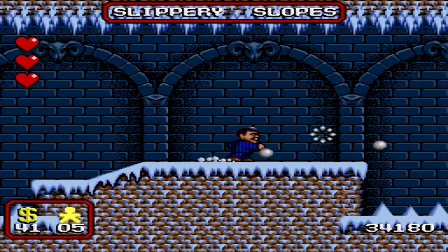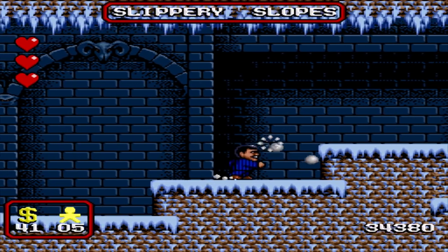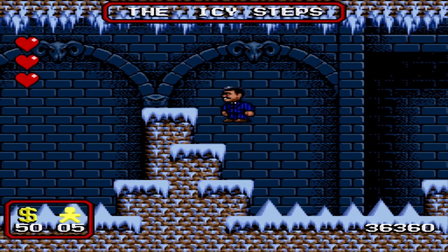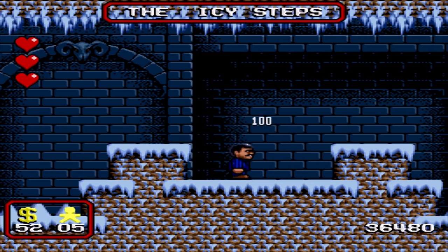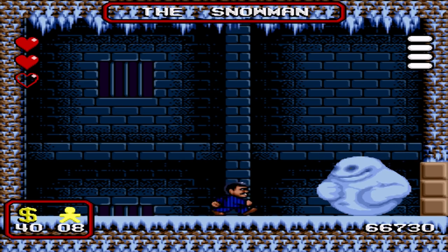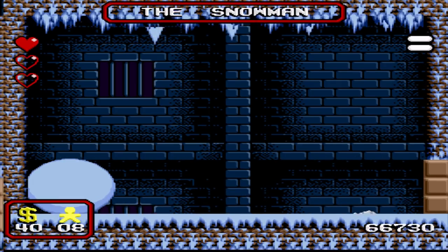So while the controls are slippery enough in most of the game, it's even worse in the ice section in the freezer — it's just slipping and sliding all over the place. The best strategy here is just keep moving, go with it, go with the sliding. Even on that last boss, I just slid straight into a spike.